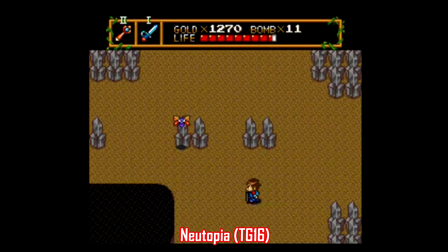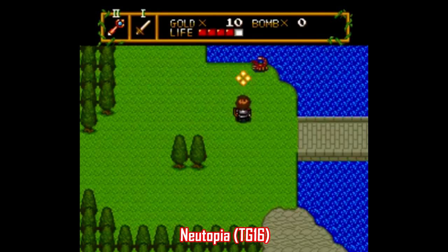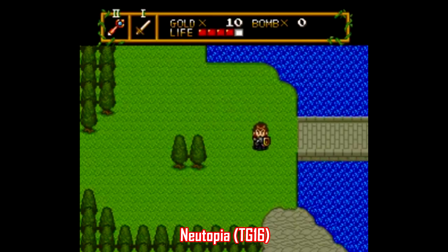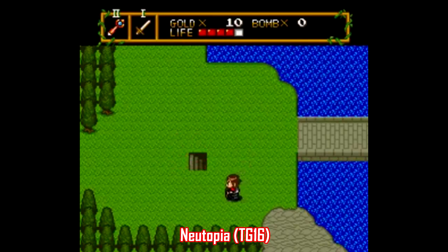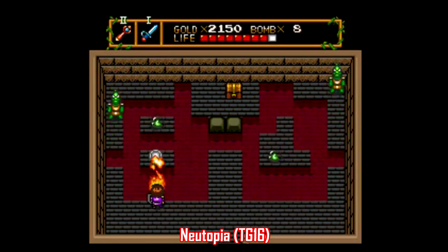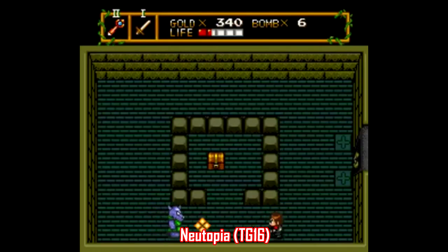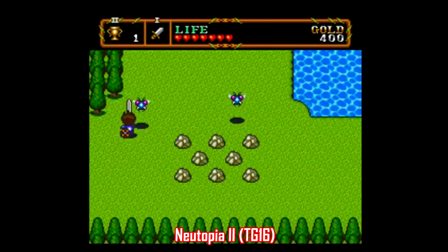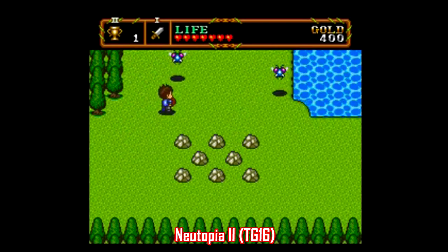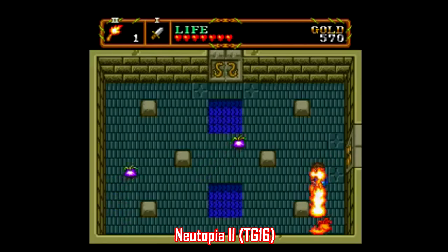The TurboGrafx-16 had their own attempts at replicating the Zelda formula with two games called Newtopia and Newtopia 2. These games are pretty blatant Zelda clones — there are bombs to blow up walls to find hidden areas, an item to light up dark rooms, a fire wand, all that good stuff. In the first game, instead of one big overworld, the game is separated into four different overworlds with two dungeons each. The second game is a bit more polished — you're not limited to moving in just four directions, and there are more weapons to use. Either way, both games are solid playthroughs.